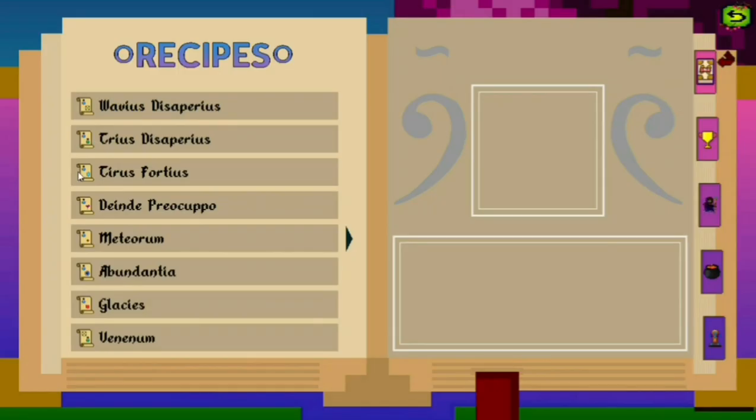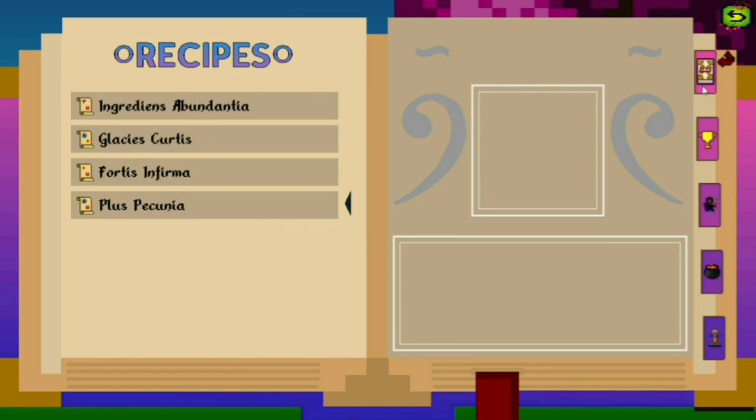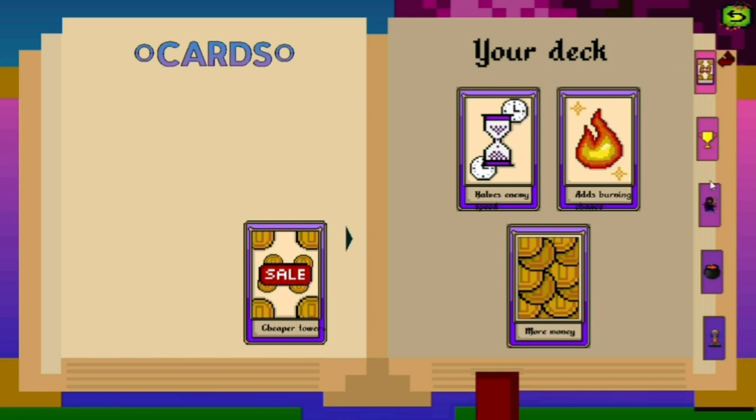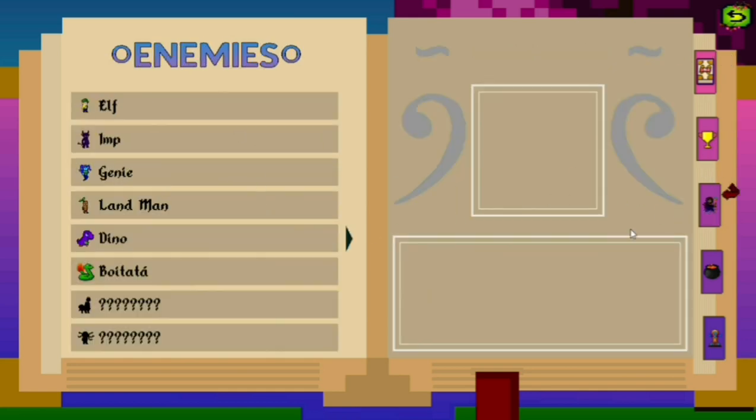And here you have your almanac where you can see all the stuff of your game. Here you have the cards that you can choose that are gonna benefit you during the matches. Here you have the achievements that you're gonna reach while playing.